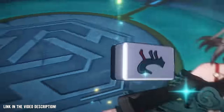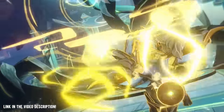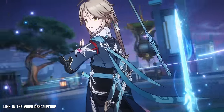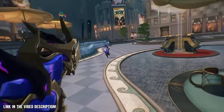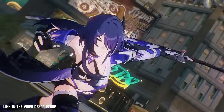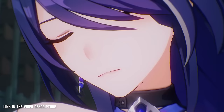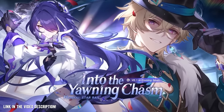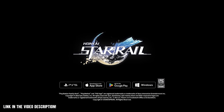Honkai Star Rail is a free-to-play RPG with a turn-based fighting system, gorgeous character designs, and an amazing story. You travel across the galaxy on a train-like starship called the Astral Express and get to explore stunning worlds. In patch 2.1 you also get to know and unlock Akeron, a mysterious character with massive powers. The update features additional Penacony areas, further playable characters, and brand new events and missions. Check out Honkai Star Rail for free — link in the video description.